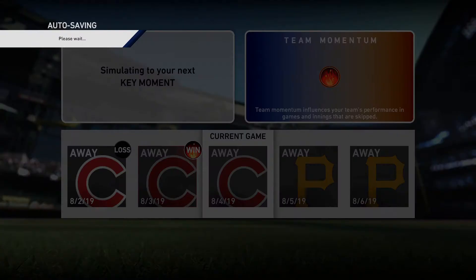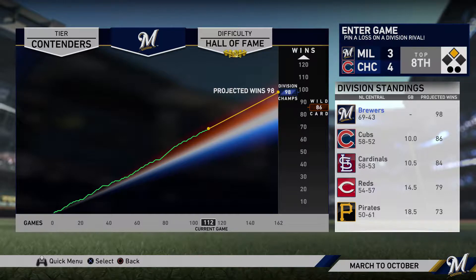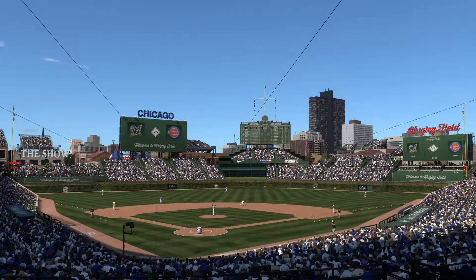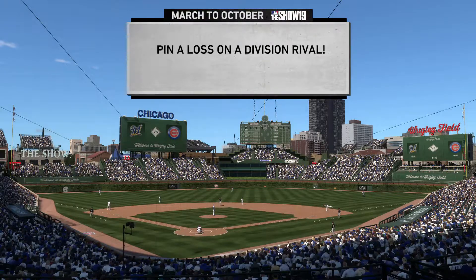We dropped a few games in the simulation, and our key moment is to pin a loss on the division rival. We're down four to three in the top of the eighth — we're the away team so we're at bat. We already have a ten-game lead on the Cubs in the division, so getting another game up is just going to make it more of a sure thing that we wrap up the division. The commentators note it's a heated contest — one team sitting happily at the top, the other looking to shake things up.